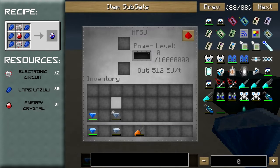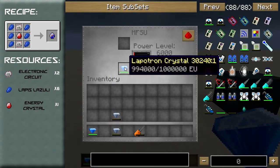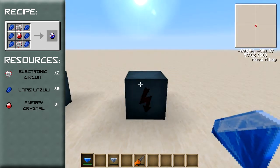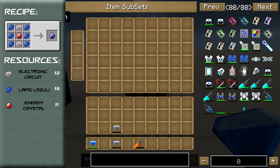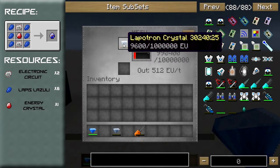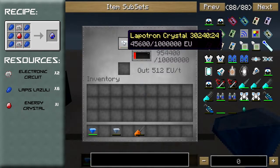So as you can see, if we want to charge the MFSU by using the energy stored in the Lapotron Crystal we place it in the bottom slot and it will gradually get drained. On the other hand, if we want to take the power from the MFSU and power the Lapotron Crystal, we put it in the top slot and as you can see it will gradually charge.